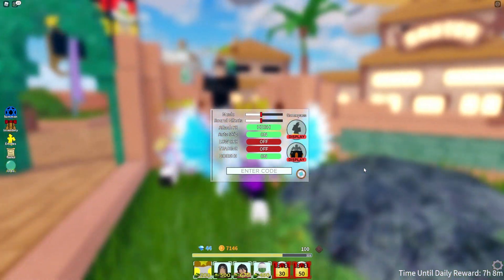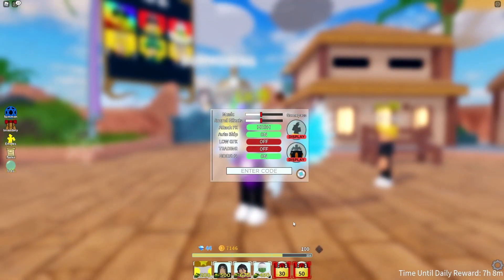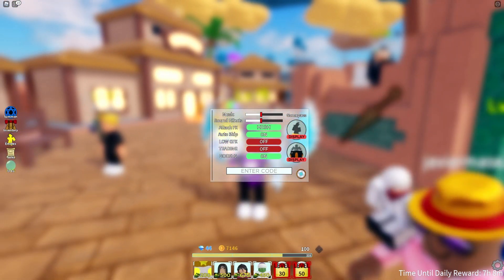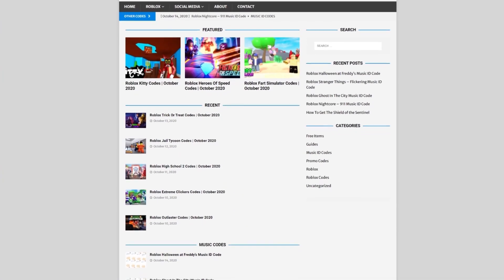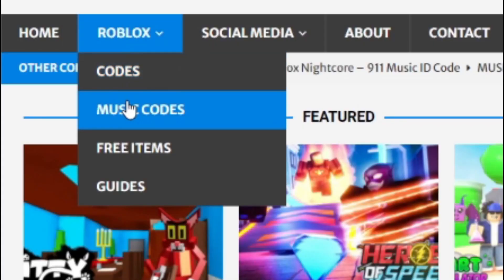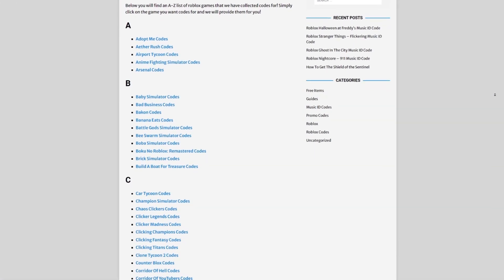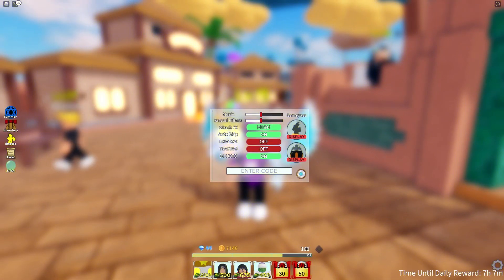Are you tired of watching YouTube videos just to find Roblox codes? Well I've got a solution: rblxcodes.com. On the website you can find game codes, music codes, and guides. There's tons of stuff to check out — codes for about 300 Roblox games — so if you need a code for any game, it'll be there.